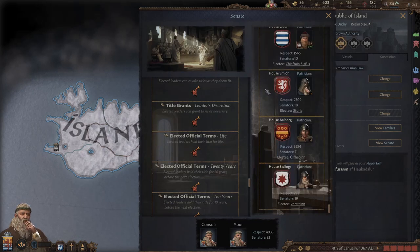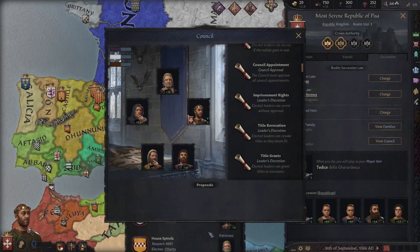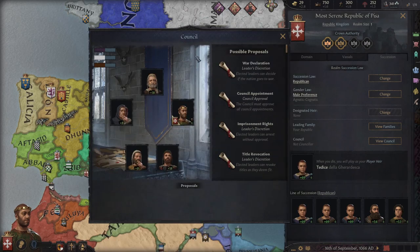Next up we have the council. With the council, it's made up of the five most powerful families. With the republic, the most powerful family is the electee. So this house's electee is Gregory — if they become the most powerful family at election time, he will become the leader of the republic. Just like the senate, you need a majority to pass a vote, but it's much easier to get your own way as there's only four other possible voters that can challenge you.